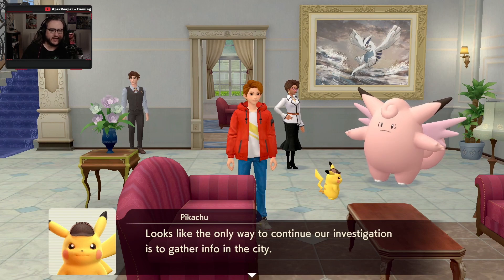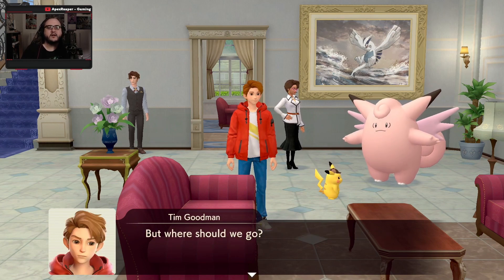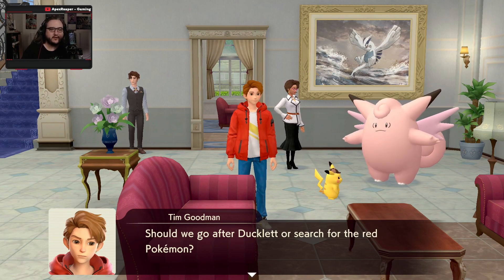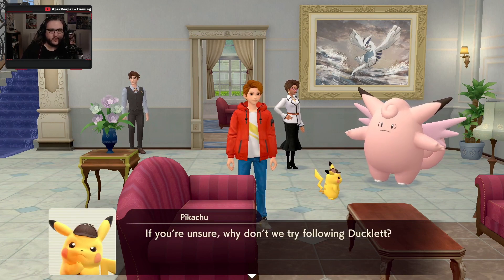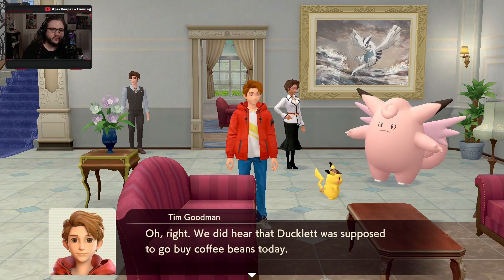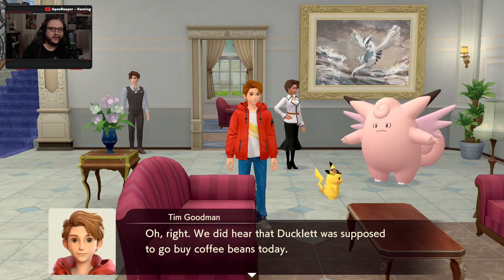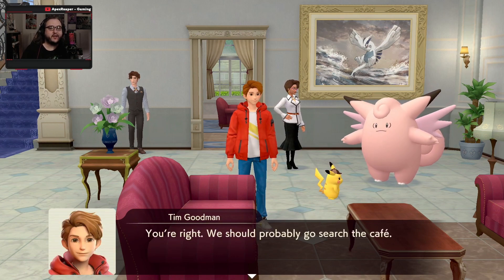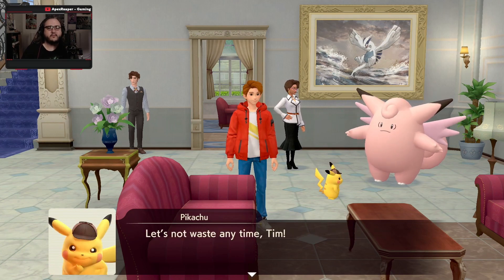Looks like the only other way to continue our investigation is to gather info in the city. But where should we go — should we look for Ducklet or search for the red Pokemon? Why don't we try following Ducklet? I think we'll have a better lead to go on than the red Pokemon. Alright. We did hear that Ducklet went to Hi-Hat Cafe. We should probably go to the cafe — let's start by going there.